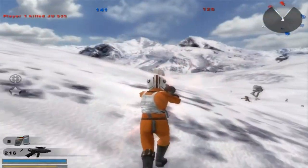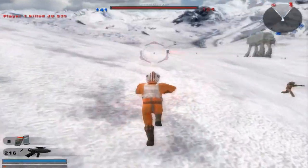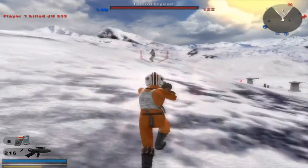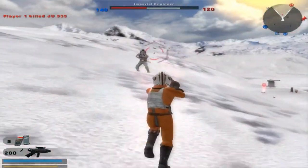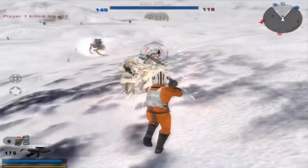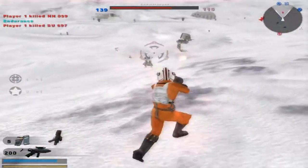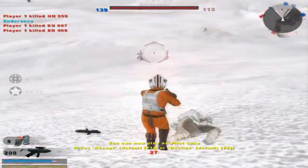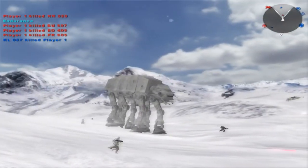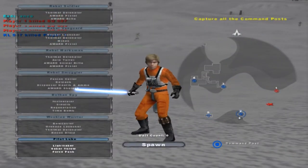Oh well, he's dead, so we're good. An Imperial Engineer — shotgun versus shotgun. I got him. We're doing pretty well with these shots here. Okay, we still killed one, so I'm pleased. Pilot Luke looks pretty interesting.